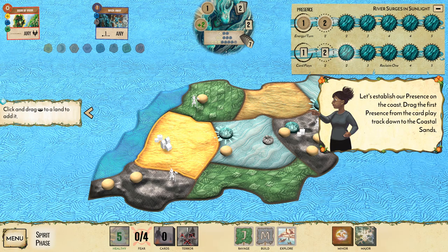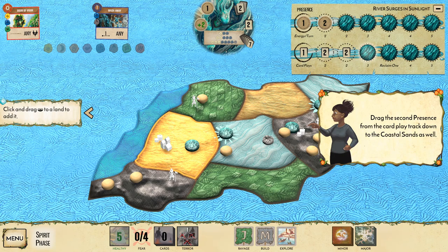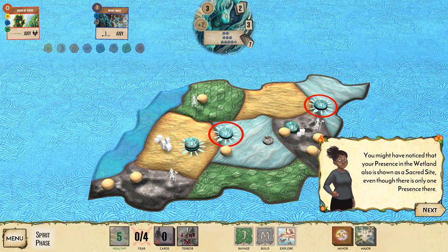This growth option lets us add two presences at once for faster presence building. Drag the first presence from the card play track down — this means I can play two cards, then three cards as I reveal more. When two or more of your presence are in a land, it creates a sacred site, granting more powerful abilities.